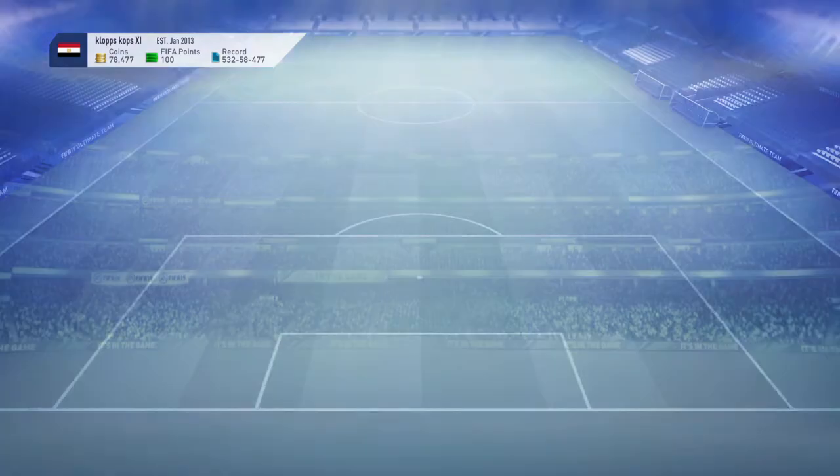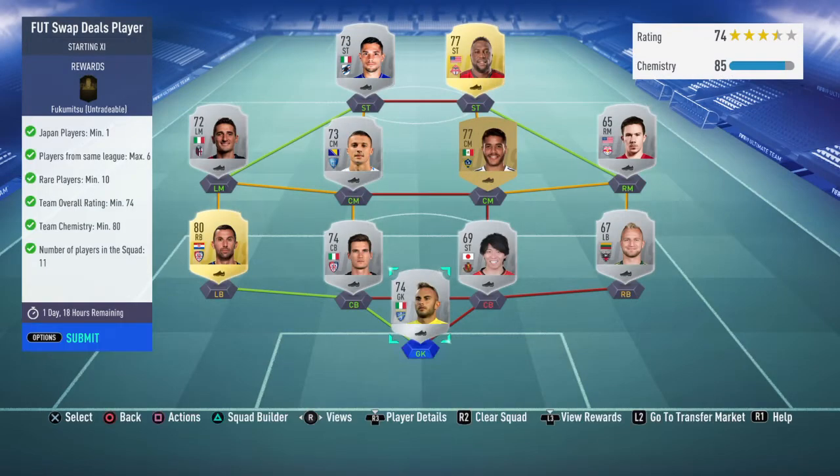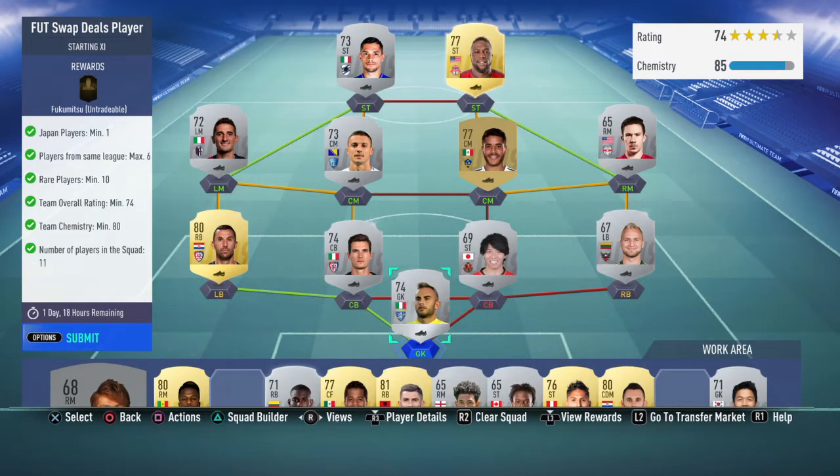So it's probably between the base icon pack and Douglas Costa for me. I'm not really sure which one I'd go for if I do get there — and getting all 14 is probably a big if.